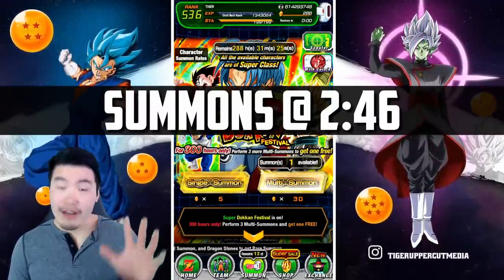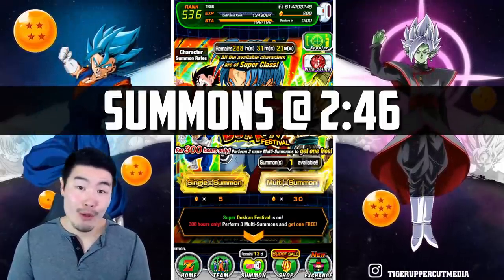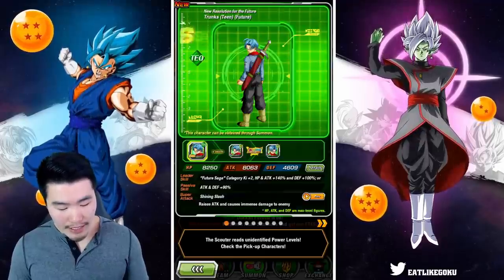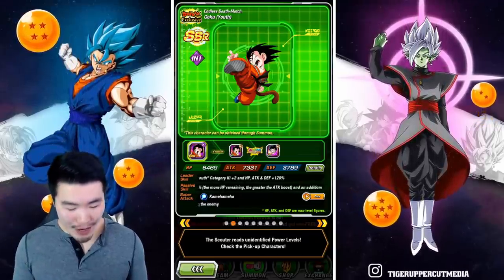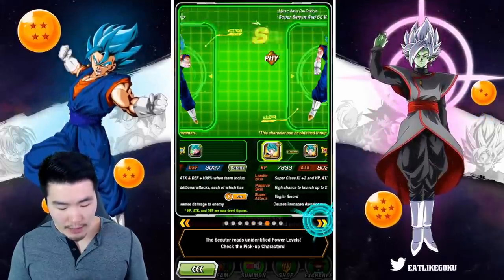One thing you might have noticed if you guys have been watching my videos is that they actually made some changes to both banners — one change to each banner. So for the Trunks banner, they added the Int Kid Goku, which I'm extremely happy about because I don't have him and I really, really want him. And the rest of the banner is exactly the same as it was on JP.